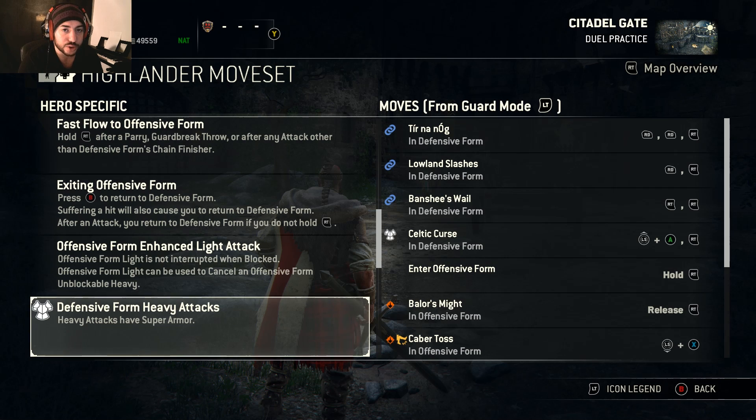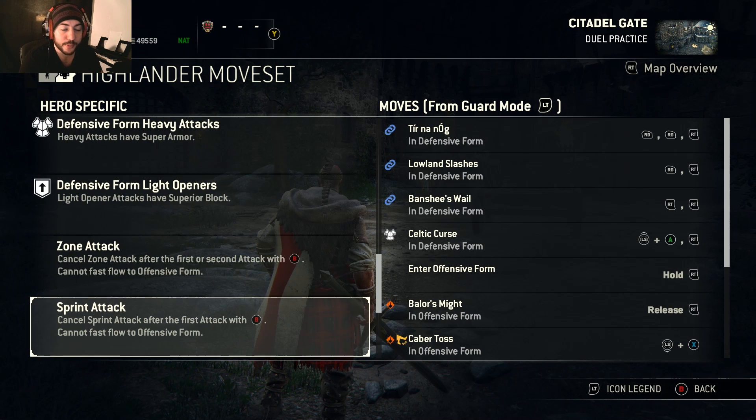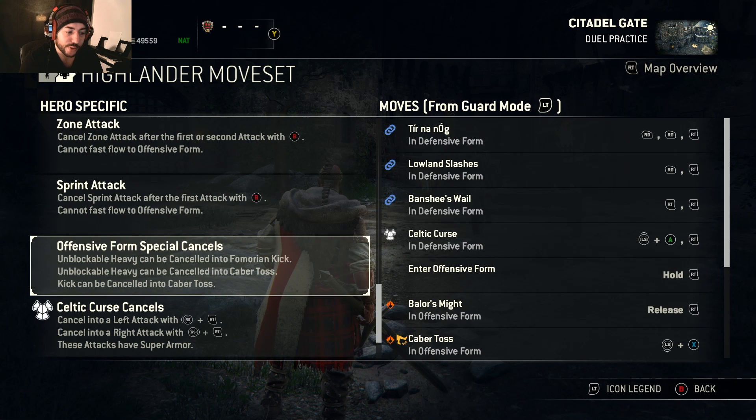When it comes to defensive form, it's like Shugoki — you do have hyper armor, but keep in mind your hyper armor activates slower than the Warlord and Shugoki, because his heavy attacks are slower. People still have a chance to hit you out of it or guard break you. You do have superior block on your light attacks. You can cancel your zone attack, but pretty much don't use it — it's so slow, has no hyper armor, and people just parry it all day. You can also cancel your sprint attack by pressing B after the first hit.